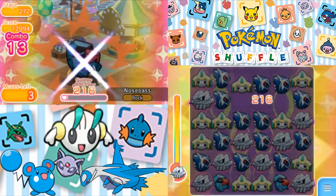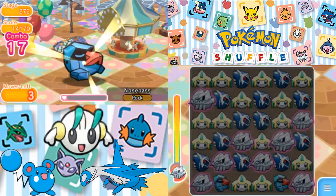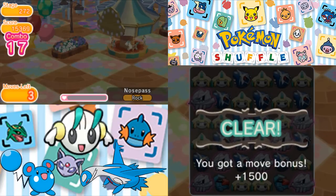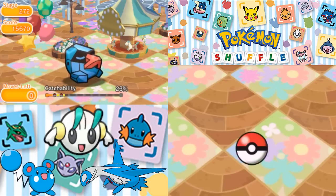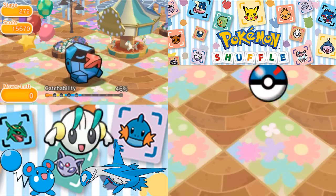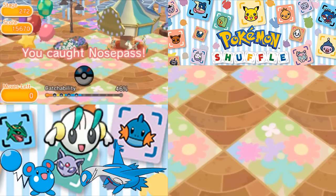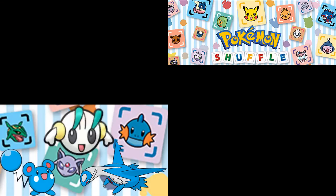You win some, you lose some. Maybe we can catch it — that would be kind of nice. So with that, we are going to take down that Nosepass. The question is, can we catch it? There's only one way to find out. 23% — that could be worse. 46% in the Great Ball. Those odds — yeah, it's a coin toss. Come on Nosepass, stay in the ball please. Really nothing to lose by throwing a Great Ball at it. There we go! So with that, we caught Nosepass. We didn't get the S-rank, we only got an A-rank, but that's fine. It has the ability Block Smash Plus and the rock typing. We now have Nosepass.